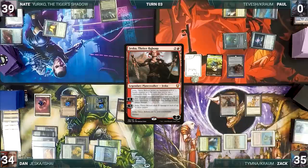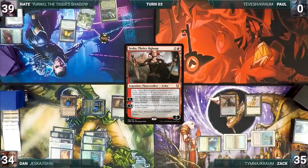Dan recasts Jessica Thrice Reborn; she enters with three counters. He activates Jessica's first ability targeting Ishai. In response, Paul casts Deflecting Swat for its alternate cost. Zach cuts a deal with Dan — he'll counter Deflecting Swat if Dan doesn't attack him with the very large Ishai. Dan agrees; Zach taps Mana Confluence to counter Deflecting Swat. Both Espers trigger; Zach pays for one, Paul draws, and Ishai gets a counter. Jessica's ability resolves; Dan swings Ishai at Paul for triple damage, and Paul dies to commander damage.